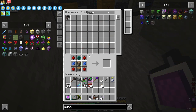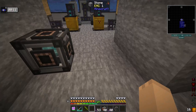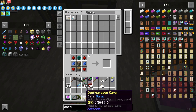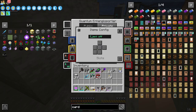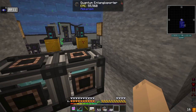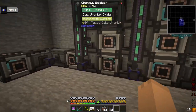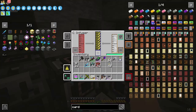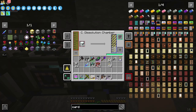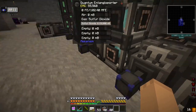We're just going to need two quantum entanglers. We're going to set these both up the exact same way and get one of those configuration cards. I might have to get a third one to handle fluorite dust. Is that fluorite dust or fluorite? One of these requires fluorite — ah, it's fluorite blocks. That's still running pretty decently fast.